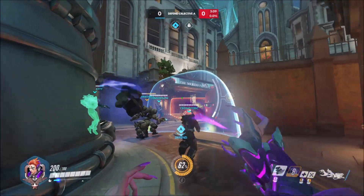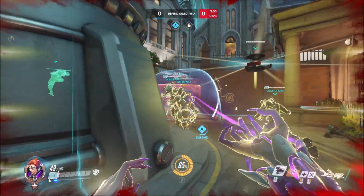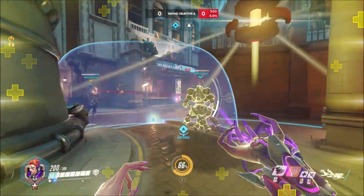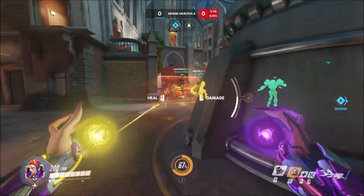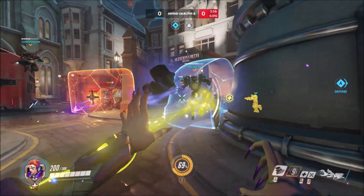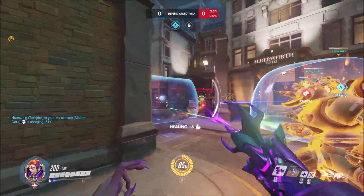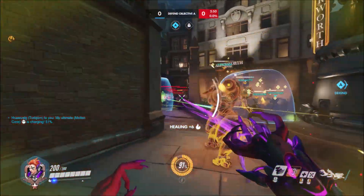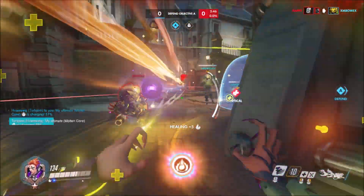So let's talk about Moira and her kit real quick. Her primary ability — you'll see now I'm using her damage ability, she also has a primary heal. Essentially the way it works is your heal has a limit or a bar. At a certain point, once you've healed so much, that bar disappears and you can no longer heal. In order to regenerate it, it slowly happens, or you can use damage and it generates much, much quicker.